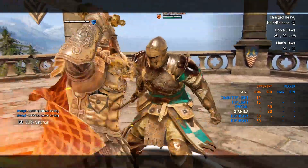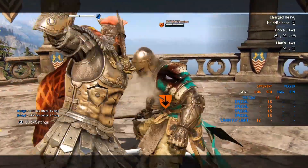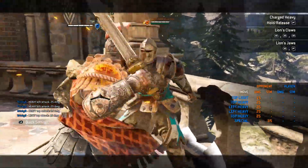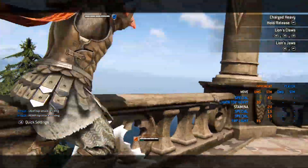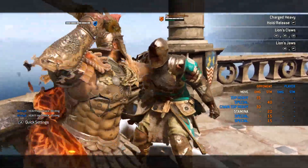Guard break time. When you guard break an enemy, it's best to do a heavy attack from any direction. However, you can do the same thing that a Peacekeeper can do and smack them in the face a lot to drain their stamina. It doesn't deal damage, but it is stamina drain. If you're near a wall, you should smack them twice for stamina damage, throw them into the wall, which will guarantee a fully charged heavy into a fully charged jab into a jumping attack. You can also kick somebody after throwing them as well.